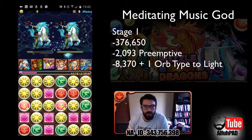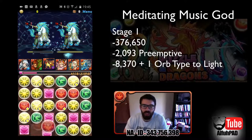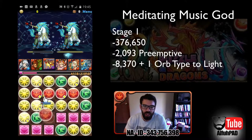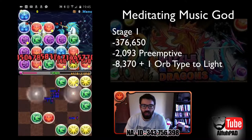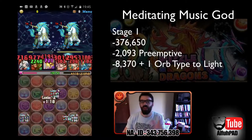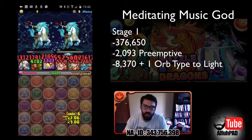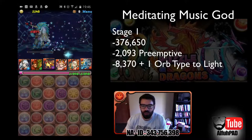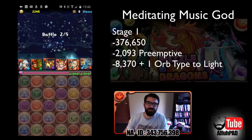So there's unicorns here — they don't have a lot of hit points, 376,000. They don't hit for a lot and they'll just change some random stuff into light. So I got my orbs changed on me and decided I was done messing with them. I popped a Minerva and took them right out. Very simple stage, not too difficult.